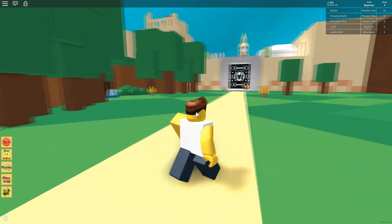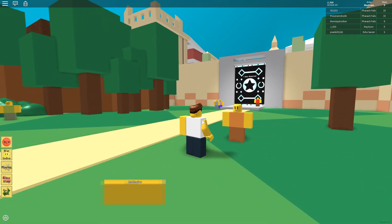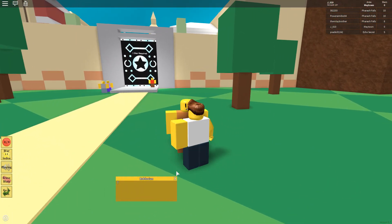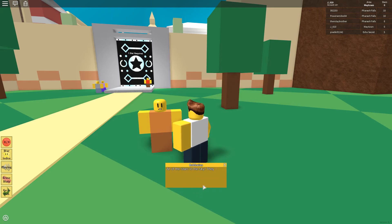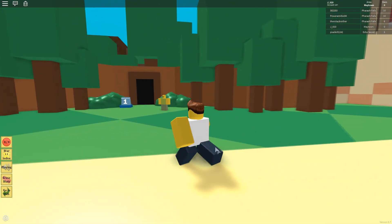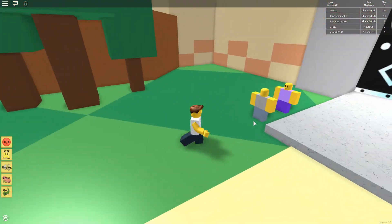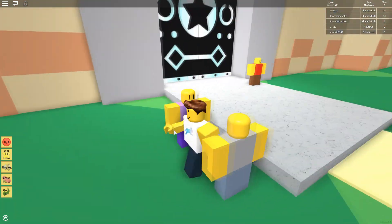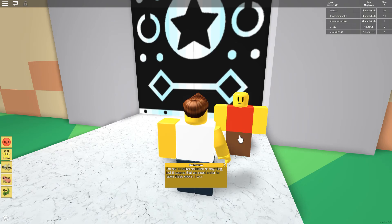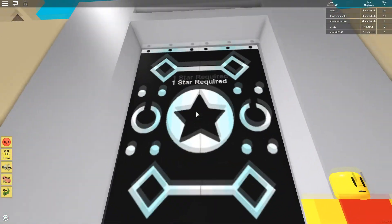I wonder where this leads. What does this man standing in the middle of a very checkered field say? 'The sky is falling! The sky is falling!' Wait, is there some more dialogue? Tell me your secrets. 'What's wrong? All the stars in the sky, they just disappeared. Some dude just knocked them out of the sky, man!' Oh, thanks. I'm not a rocket scientist or anything, but it seems we need a star to open these doors. One star required.